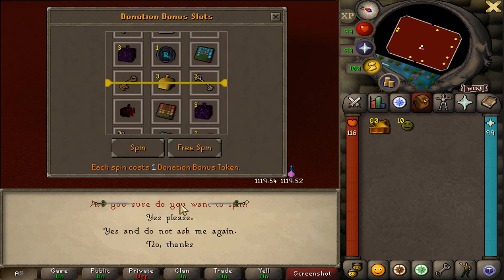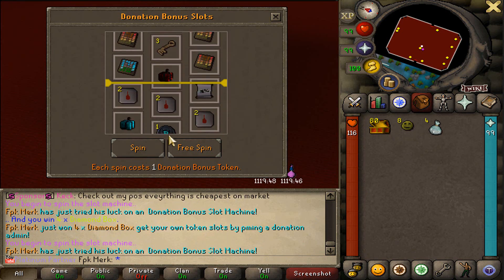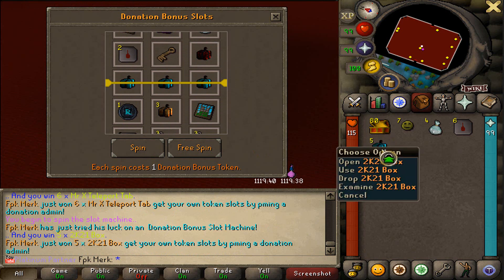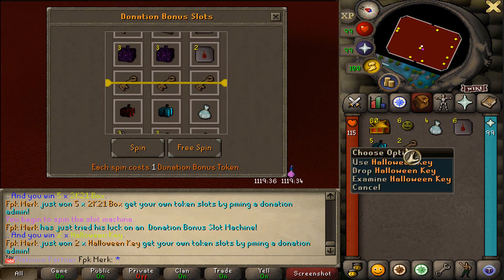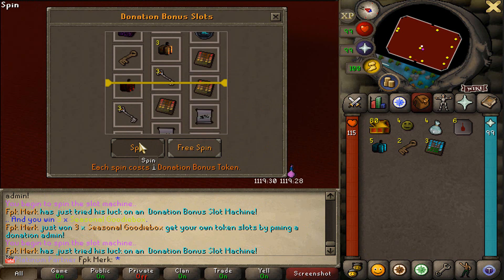The first one - we just got 4 diamond bags. Let's go again - we got 6 Mr. X teleports. I will take that. Also 5 2K21 mystery boxes - you can actually get many good items from here. Also 2 Halloween geese. And 3 seasonal goodie boxes.